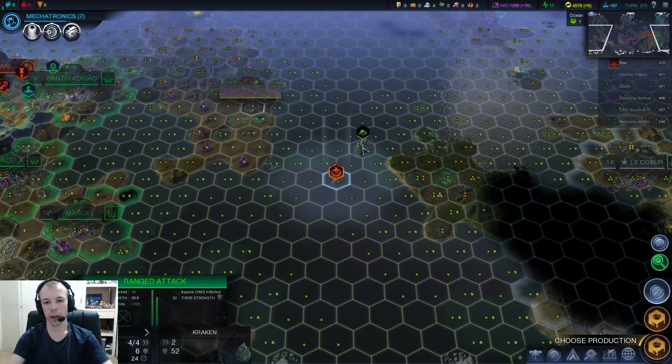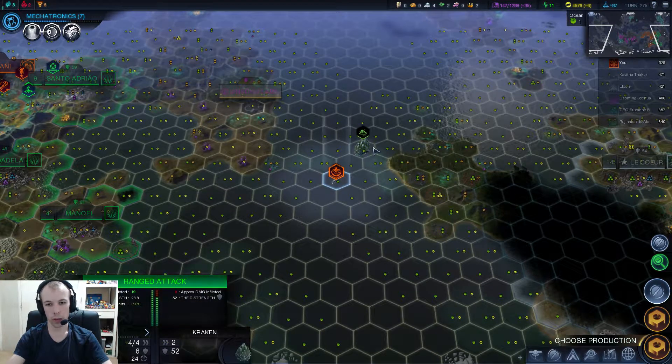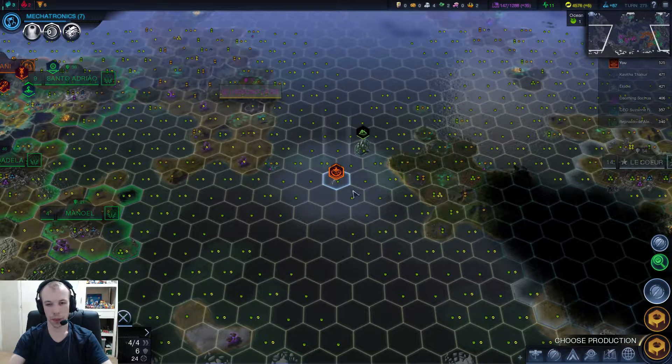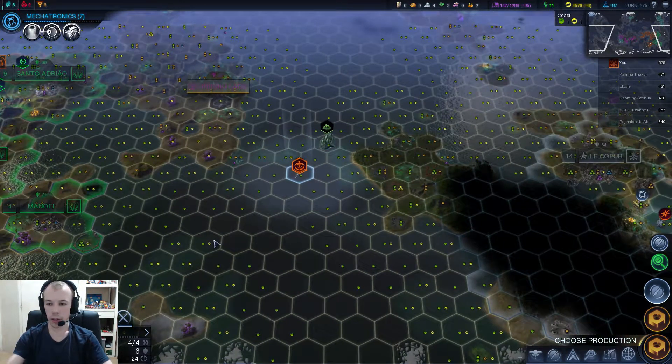Now here's the problem with the Kraken: I can't actually attack it with my boat, because I have a range of two and the Kraken can move two spaces, so basically I can't do anything to him. Range attack — yeah, I can't do anything there.